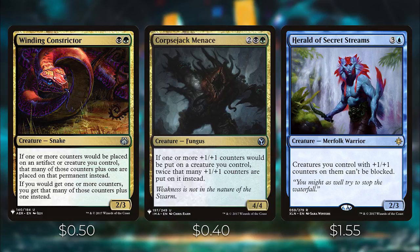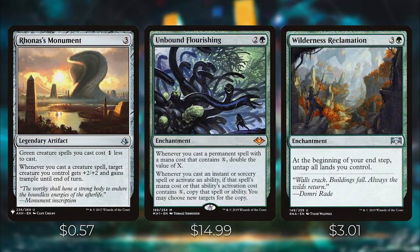Rhonas's Monument is a legendary artifact — green creature spells you cast cost one less to cast, which works great with hydras, giving you one extra counter on all hydra spells. And whenever you cast a creature spell, target creature you control gains +2/+2 and trample until end of turn, providing a way of giving your creatures trample whenever you play a creature spell.